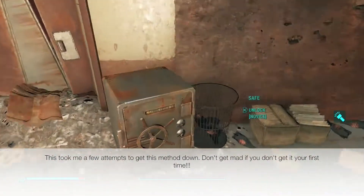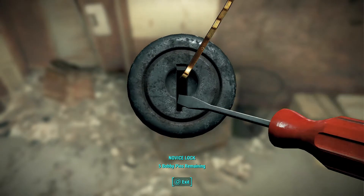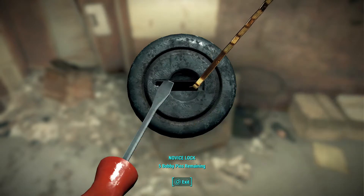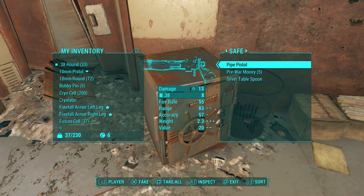That doesn't even take long — that's so much easier than the other way to get this stuff. Pick this lock here for this safe. And there it is — there is the legendary freefall armor. Take no fall damage.